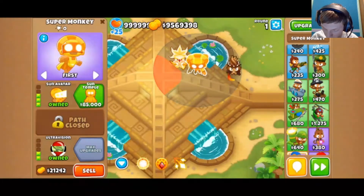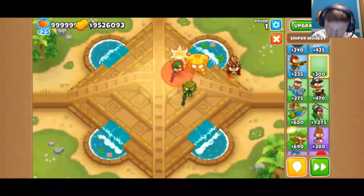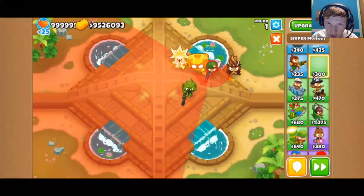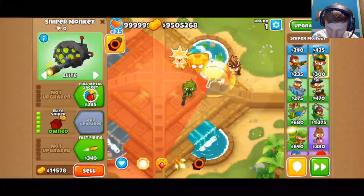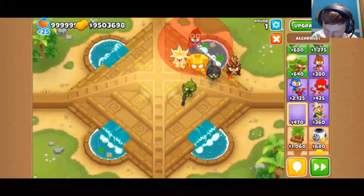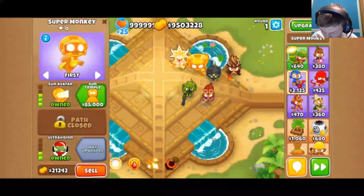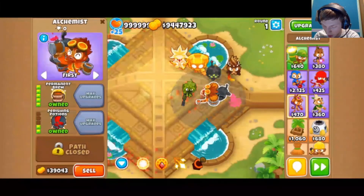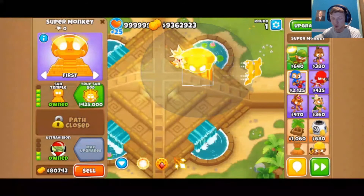Let's put down a couple of sniper monkeys. We'll put one down right next to Sun Avatar and get him to Elite Sniper. Now we'll get Permanent Brew — looks like right there, he's in the radius. So we've got our primary, our military, and our magic. Now we will sacrifice in order to get him up to Sun Temple.